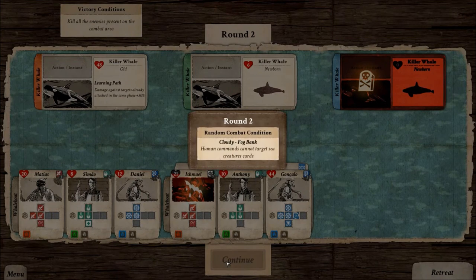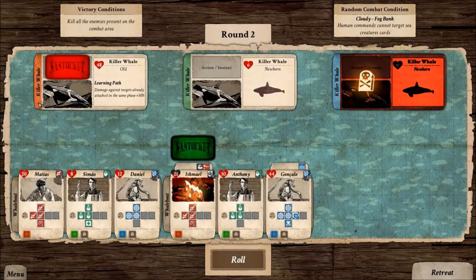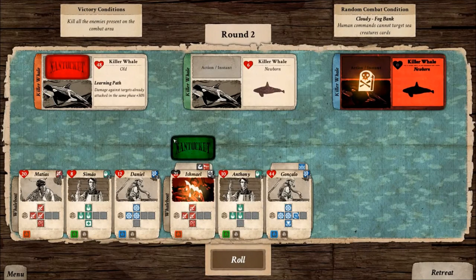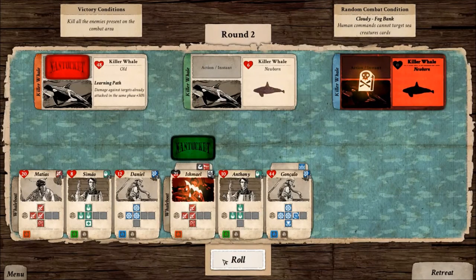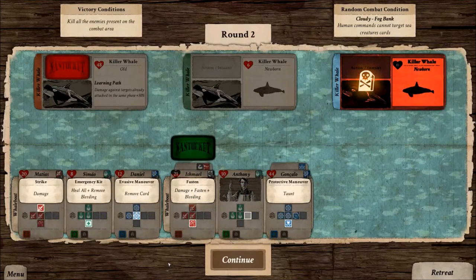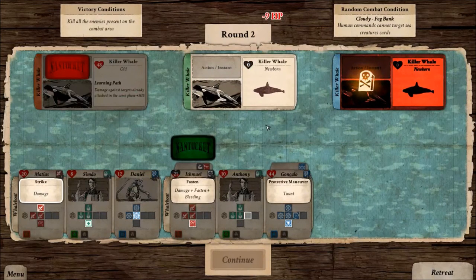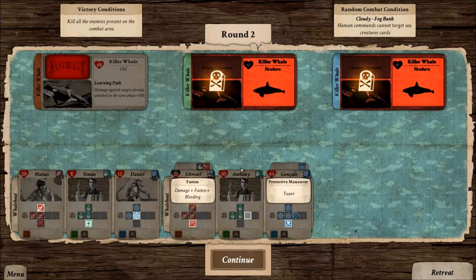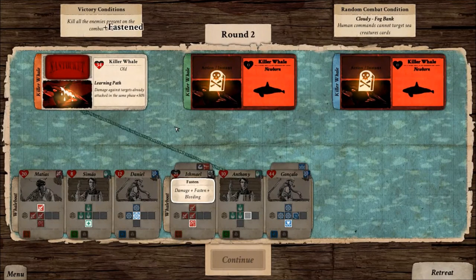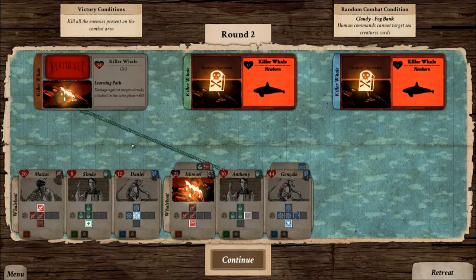Let's hope for a better round. At least we will not be offensive now because there is a fog bank, so my commands cannot target creature cards. The newborn whale keeps attacking and I will not be able to remove the card this time, while the old one seems more defensive. Let's roll and see what happens. I have few commands available. Matthias can hit the second newborn whale and remove the attacker targeting my captain's whale boat. I will also use my fasten command, which gives two different status effects to the killer whale — it will start bleeding and become fascinated, so it will not be able to submerge to avoid my attacks.